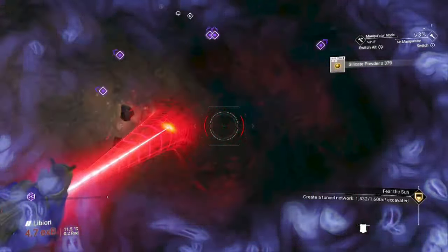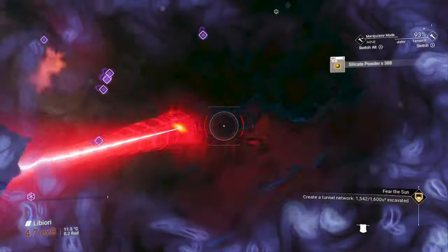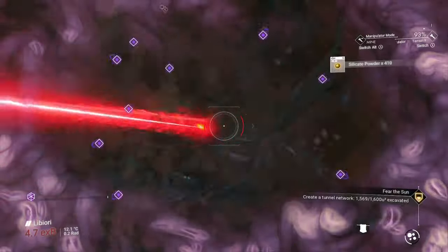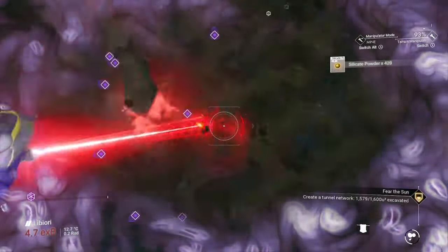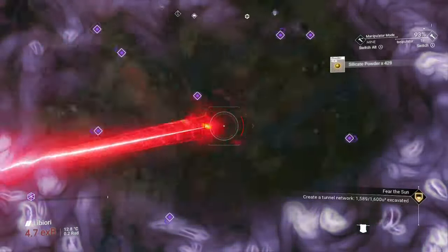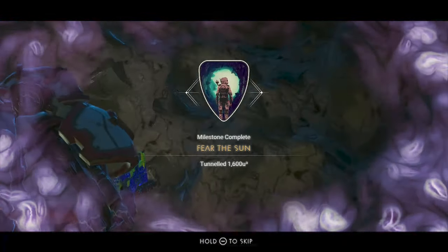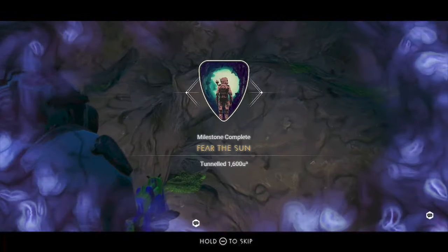Keep in mind that you don't have to dig 1600 units directly down — just go a little bit under the surface and then create a long tunnel, or for a quick way of speeding things up, dig down and then spin a bit while firing your terrain manipulator. Doing this objective early on helps you get a pre-packaged refiner for your exosuit.